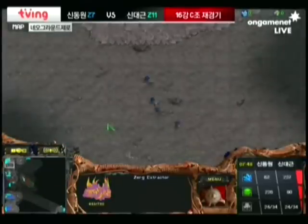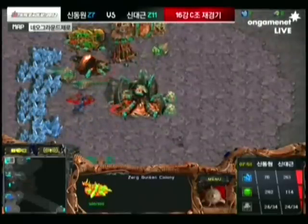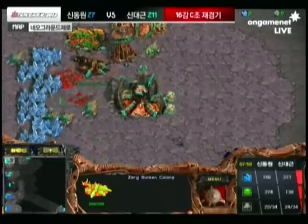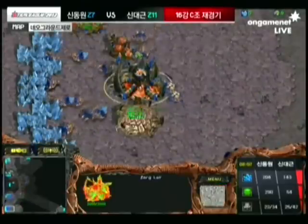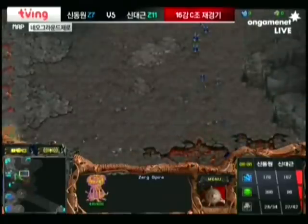Four Zerglings sneaking inside of Haiva's base — these could do a lot of damage before they're taken down by the Sunken Colony. But no, nice grouping of drones; no drones go down for Haiva. That was some good micro from him, going straight into an inner mineral to hide his drones, right next to the Sunken Colony too, so that worked out.